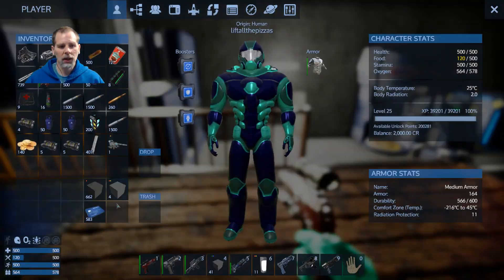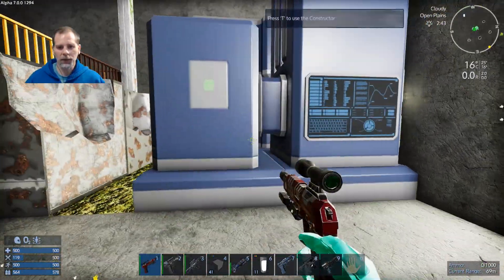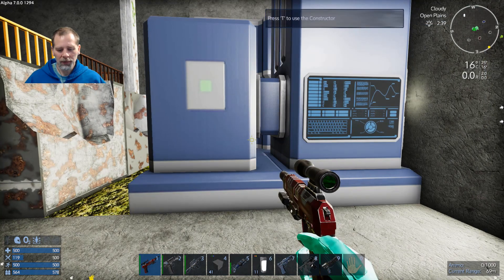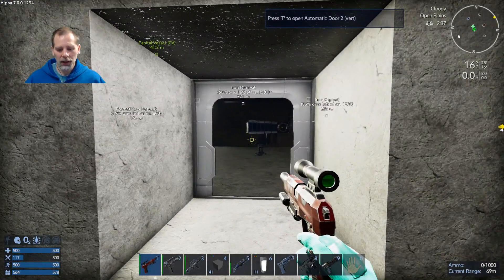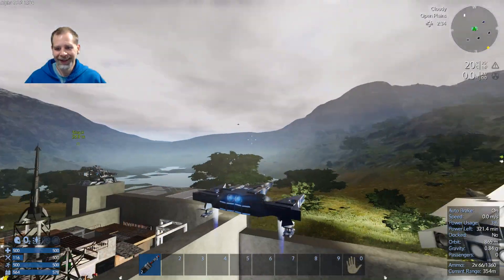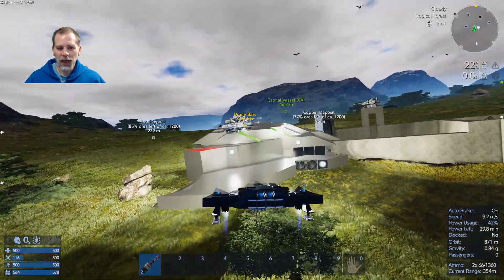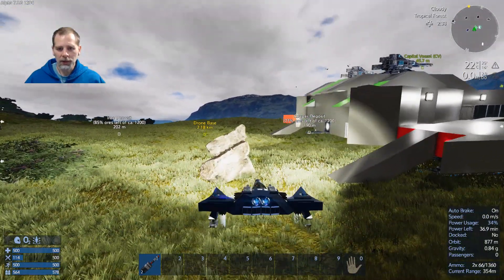Next time we go past the trading station I will use the ATM — I could have put one up at my base and totally forgot. Let me make sure I've got everything on my list: CV drill, canned meat, epic weapons. They also added a new scenario called Battle Royale, and I'm thinking about doing another mini-series to try that out.